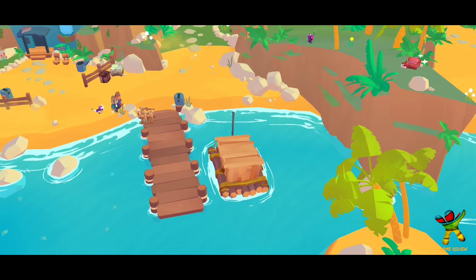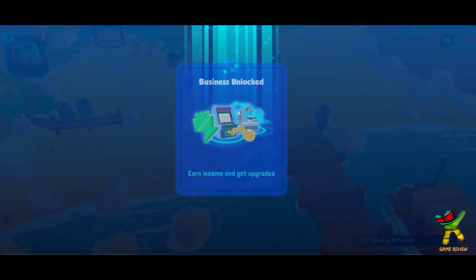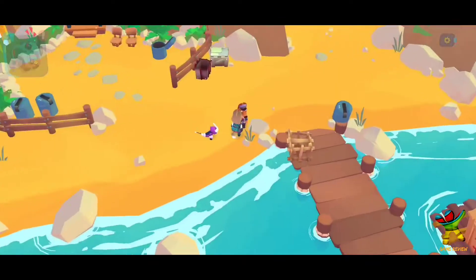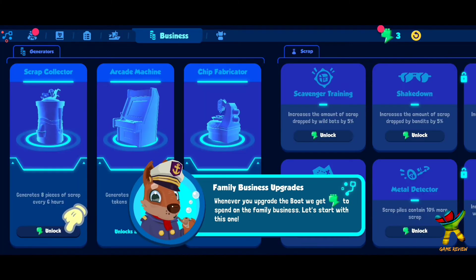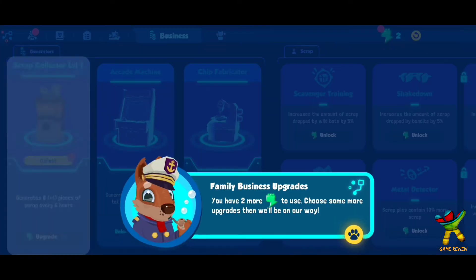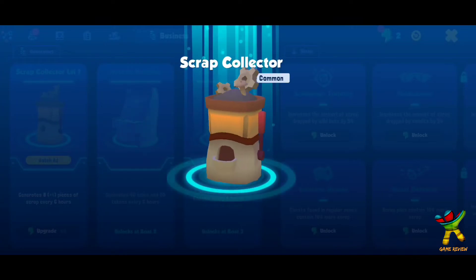After that, we will build a bot and fight with other bots. Many things are unlocked — the first thing that is unlocked is a scrap collector, which is a very useful thing.